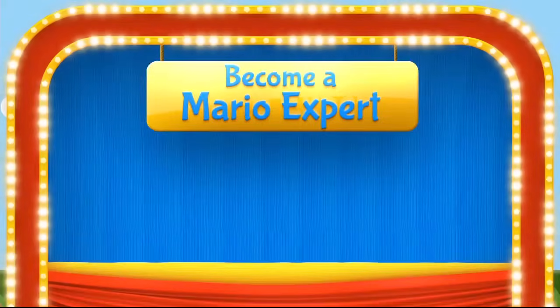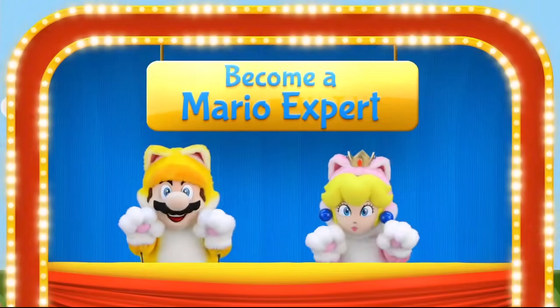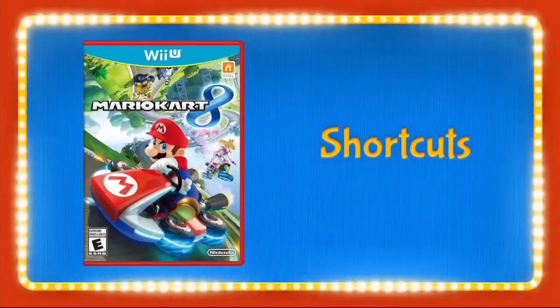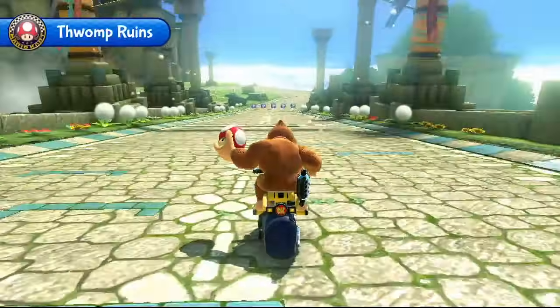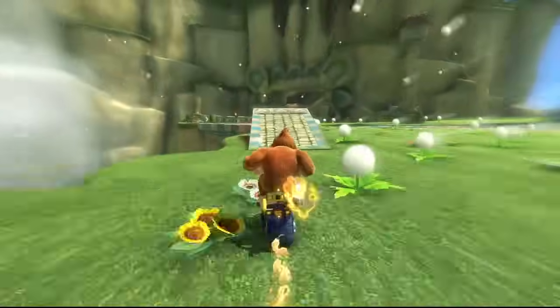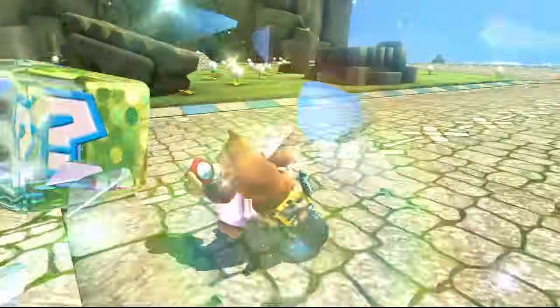Become a Mario Expert! In this part of the show, we take a look at Mario games and help you all become Mario experts. Today we'll be sharing some more Mario Kart 8 shortcuts. First off is Thwomp Ruins. See the grass right after you start? Try drifting to the left and using a mushroom. Look out for the Thwomp Ruins buried in the ground.